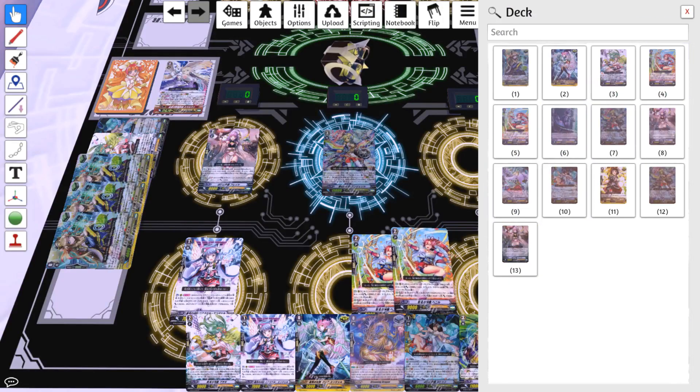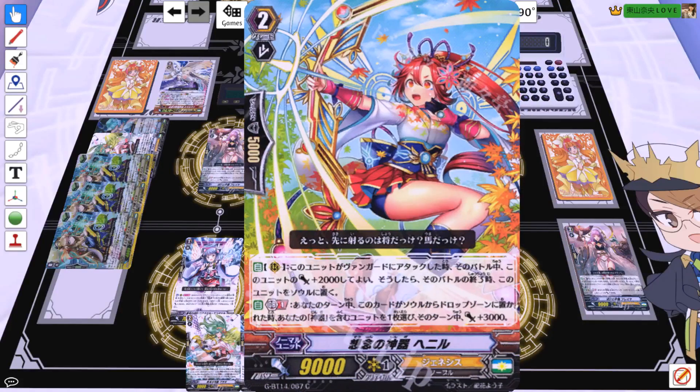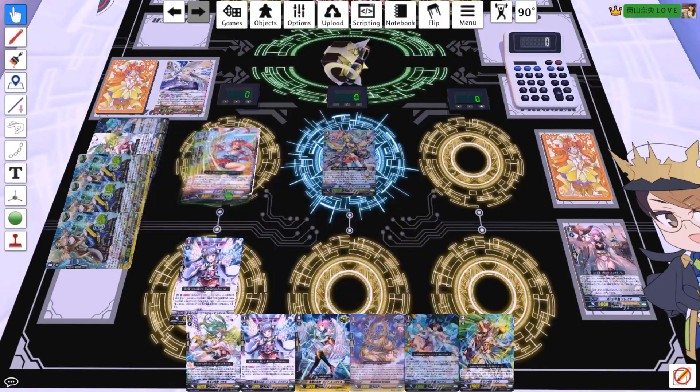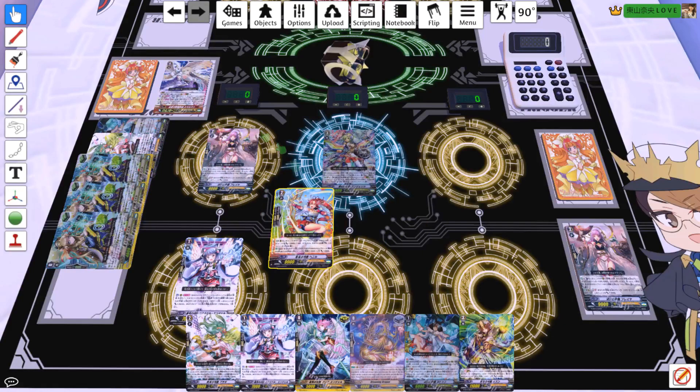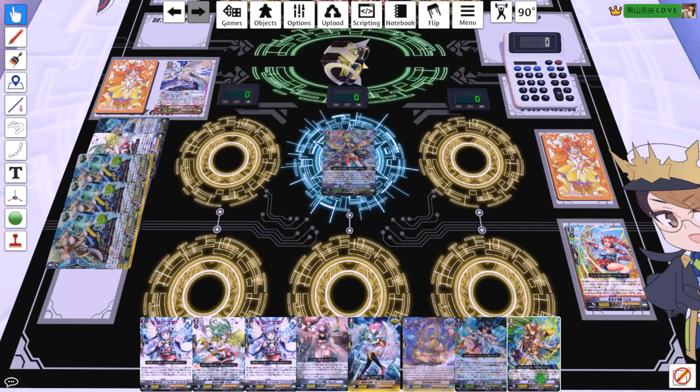That's why the last card I decided to run is not Hammerow but actually Heno. Heno's effect is: when she goes from the soul to the drop zone, she gives a unit 3k. When you soul blast her, you can give 6k to this column, making it 31 — which is a lot more threatening than 25, which is basically the same as 21. You've pushed this power column from 21 to 31 using two Henos.